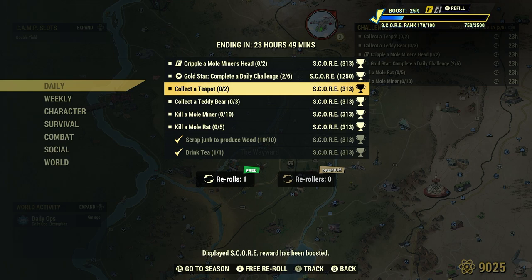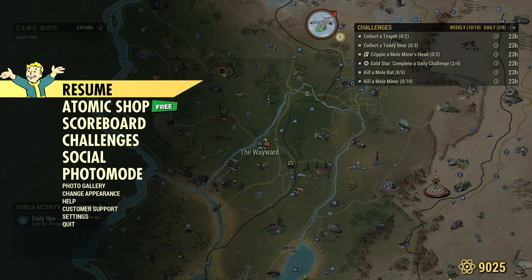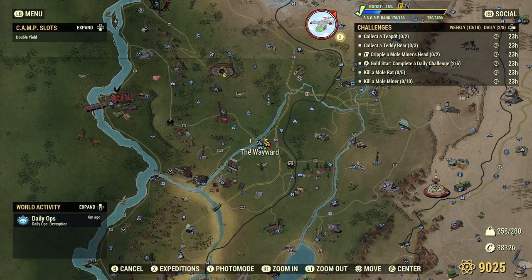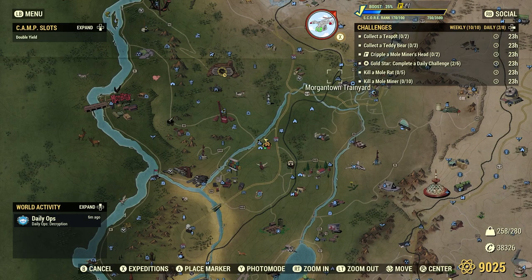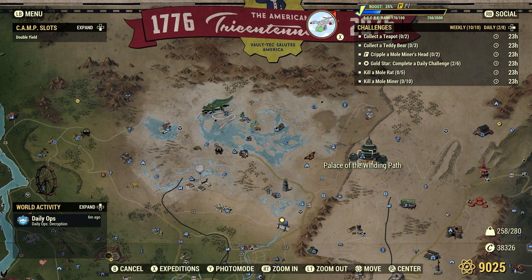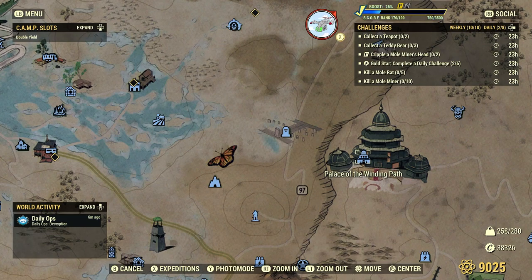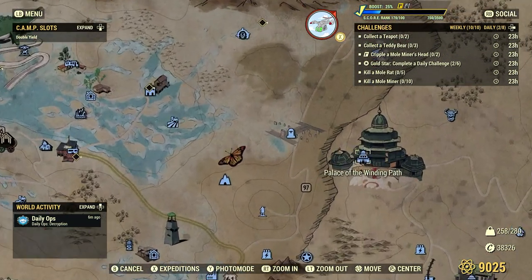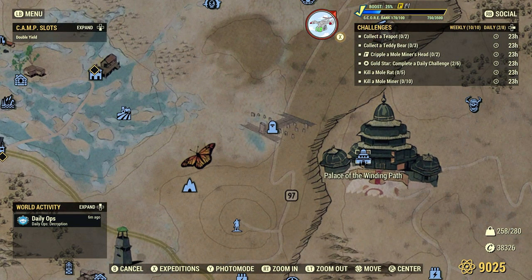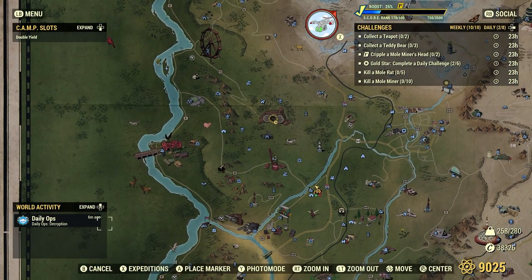We are going to collect a teapot, two needed. I have many great videos showing some great spots for teapots. One of the best spots in the game in terms of quantity of teapots is right up at the Palace of the Lightning Path — quite a few of them up there, at least seven to nine. Where we're going today, we only need two, and we're heading to the Giant Teapot.